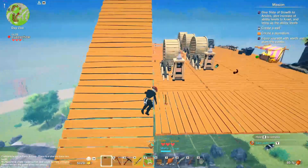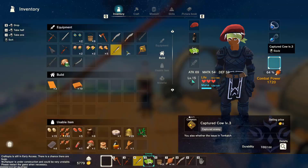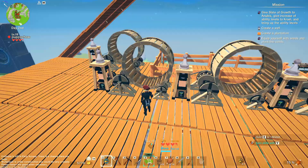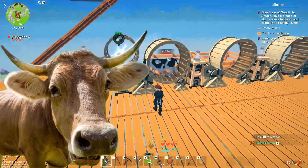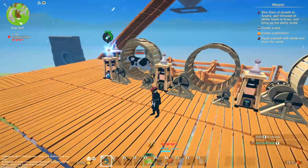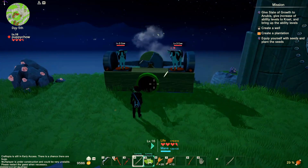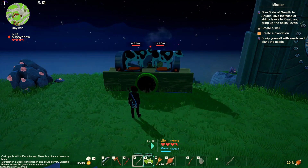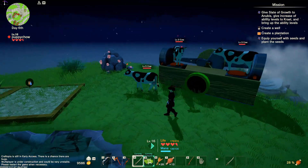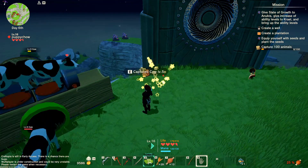Once you actually catch animals you're given some really weird options. To progress to more advanced crafting you need electricity in the form of batteries, and to get those batteries you need to capture animals and build a generator, then make them run to produce batteries until they literally die - then you capture more and do it again. It's definitely not disturbing at all. You can also force animals into romantic relationships and breed them, then set up a livestock farm and milk them for an empire of inbred cows delivering all the milk you could ever want.